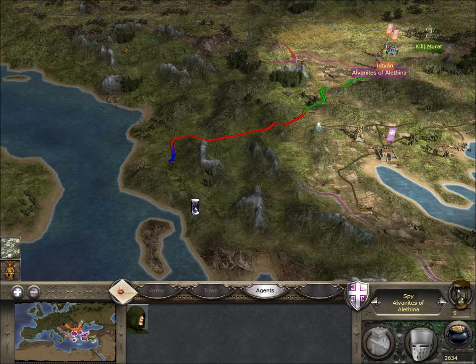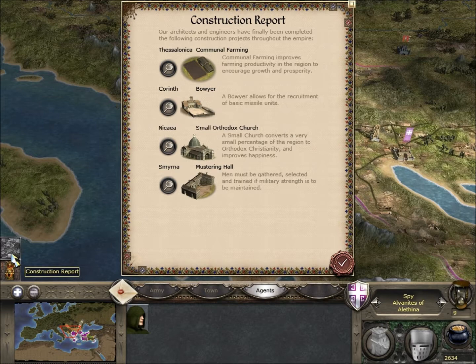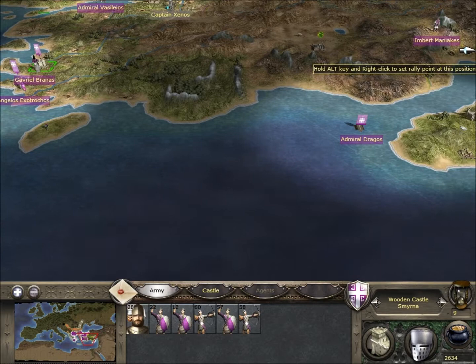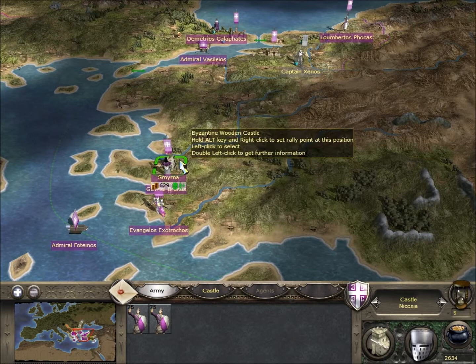We know there was a rebel settlement over here, so we'll wander over this way with our spy. As for Smyrna, I don't really want to put too much resources into this place - it's not going to be a key city for us. The Turks will hopefully remain allied for a long time. I'd rather attack the Egyptians than the Turks, so Smyrna will be our main military point but we're not going to sink too much into it.